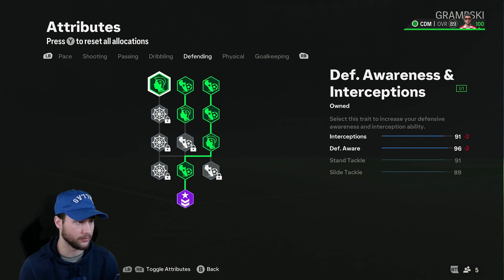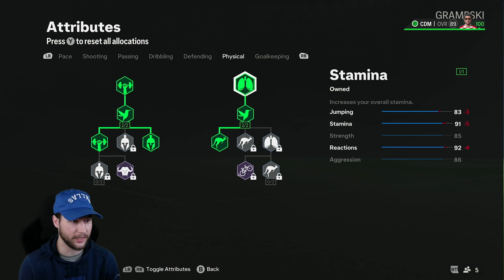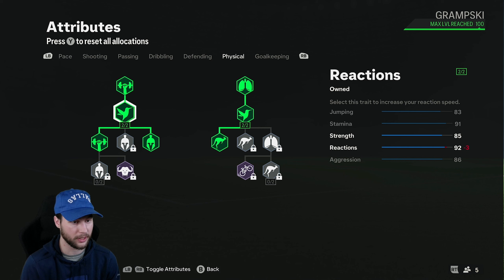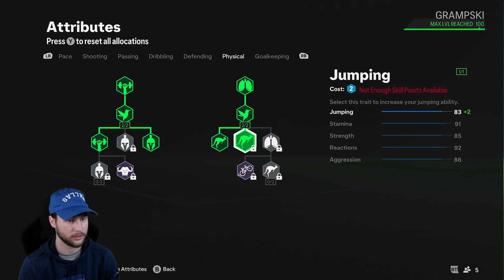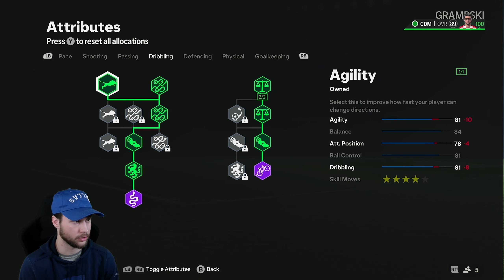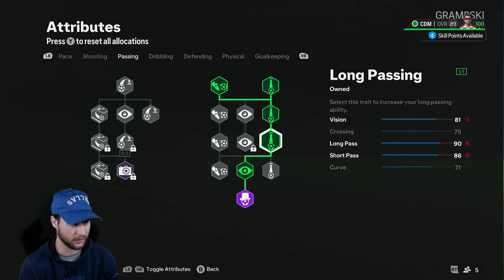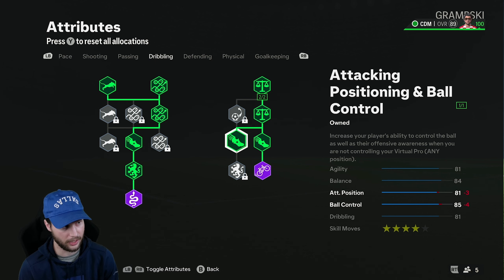For defense, I maxed out Defensive Awareness: 91 Interceptions, 96 Defensive Awareness, 91 Stand Tackle, and 89 Slide Tackle. For physical: 83 Jumping, 91 Stamina, 92 Reactions, 85 Strength, and 86 Aggression. Don't forget the second sections for Reactions upgrades. There are some skill points you could reallocate — Aggression and Jumping are good value at plus 3 for 2 skill points each. You could also adjust the Passing page, taking off some Long Passing or Short Passing and putting those 4 skill points on the Dribbling page to get plus 4 Ball Control.